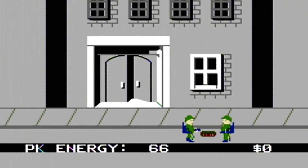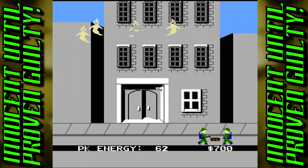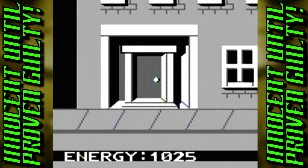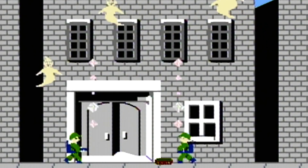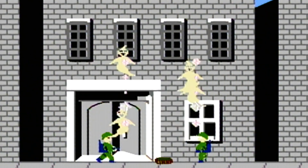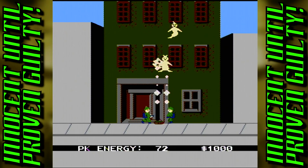We assume control of the green-clad figures and have to determine the ideal spot to drop the trap. The trap can be placed anywhere on the ground within the dimensions of the space, but the most efficient area was right in front of the building. The trap is dropped by pressing the A button, and pressing it again will activate the proton pack. The B button switches between the two characters, and they can move around horizontally within the lane to snag the pesky poltergeist. Once they're on the beam, another press of A near the trap will ensnare the captured content.